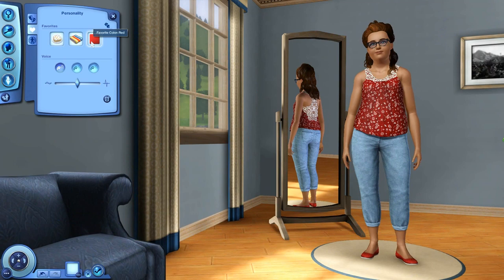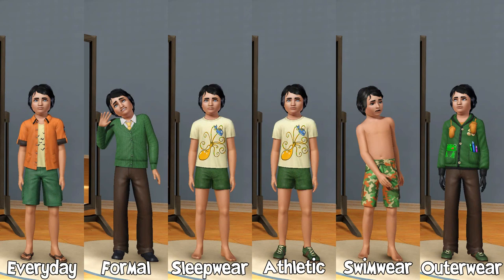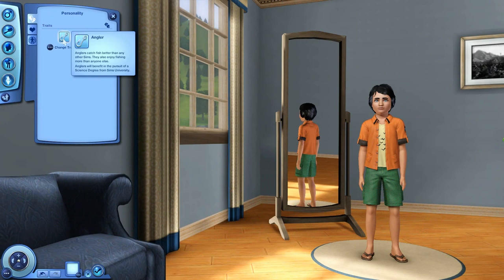Last but not least, we have this precious Sim, Chuck. I gave him green and banana yellow clothes with a little bit of orange, and he's just too adorable for words. His traits are angler, brave, and excitable, and I plan to make him adventurous and have him travel the world — so that's something to look forward to. His favorite food is ratatouille, music geek rock, color lime. He is a Gemini.